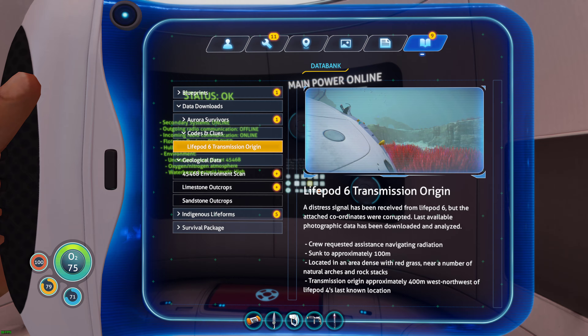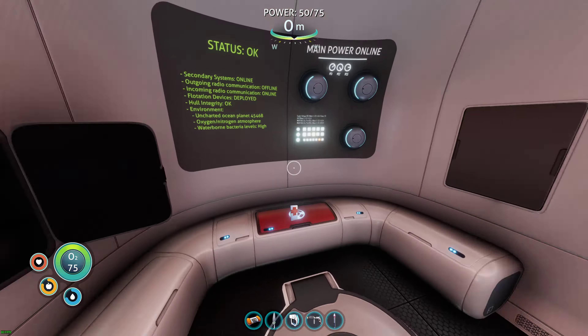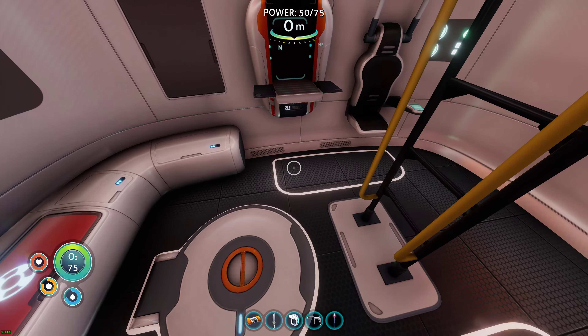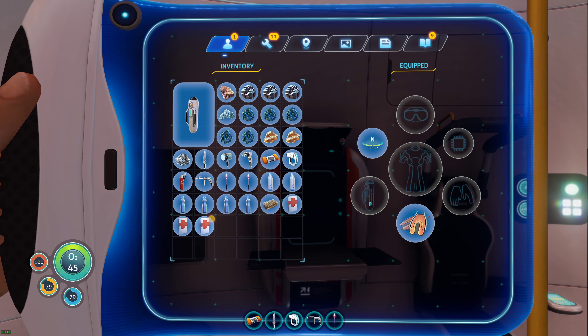Two things we notice right away — three things really: it's at the bottom of the ocean, it's broken, and the ladder handle is probably from percussive force because metal flanges are just sticking out. We'll find you, Life Pod Six, when we find you — but we kind of already know the answer on that.